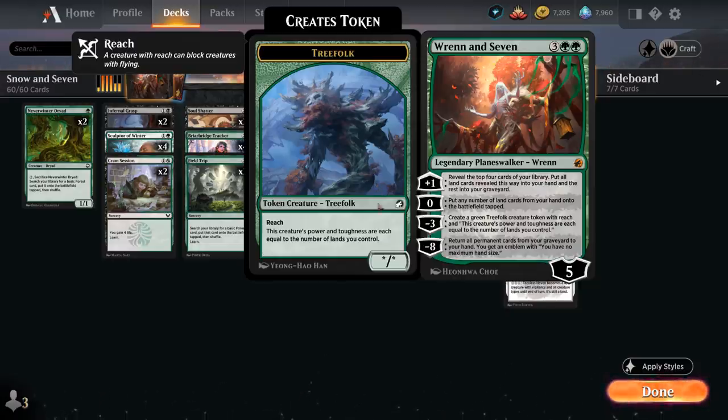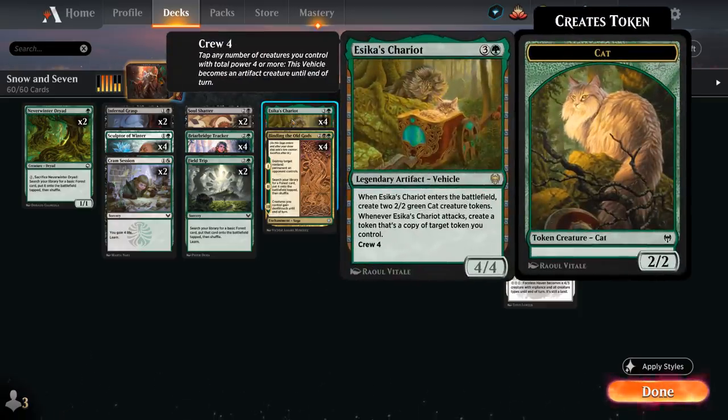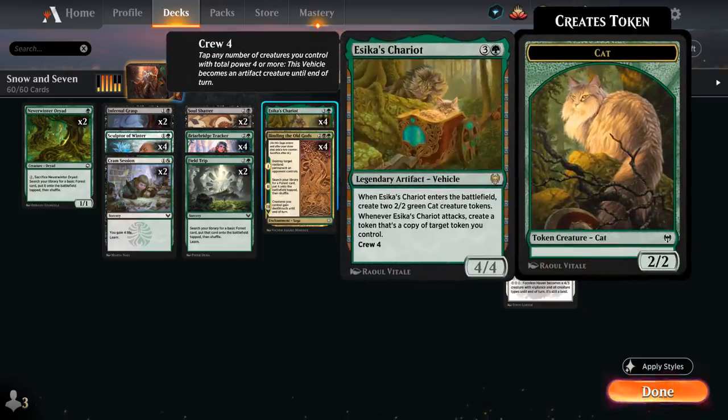Ren and Seven combines very nicely with Sika's Chariot — already one of the best cards in Standard. The 4-mana legendary artifact vehicle is a 4/4 with a crew cost of 4. When it enters the battlefield it's joined by a pair of 2/2 green cat creature tokens, and when the Chariot attacks we create a token that's a copy of target token we control. So this deck is capable of curving Sika's Chariot into Ren and Seven, making a giant Treefolk token, crewing the Chariot with that token, and then the Chariot attacks making another copy of that same Treefolk — an incredibly powerful curve.